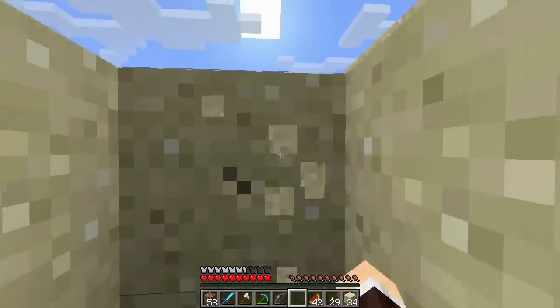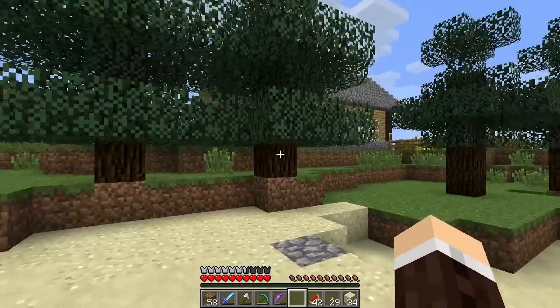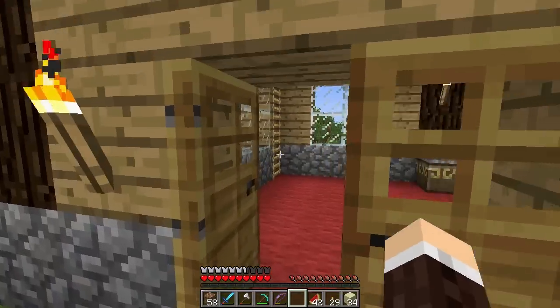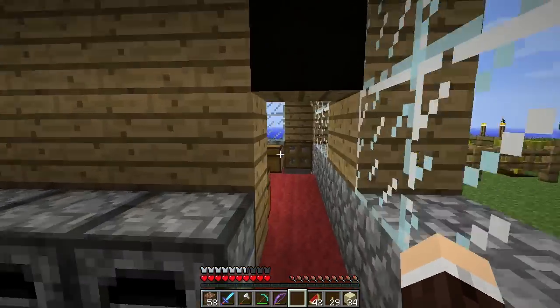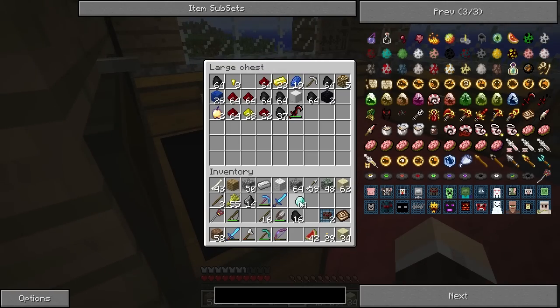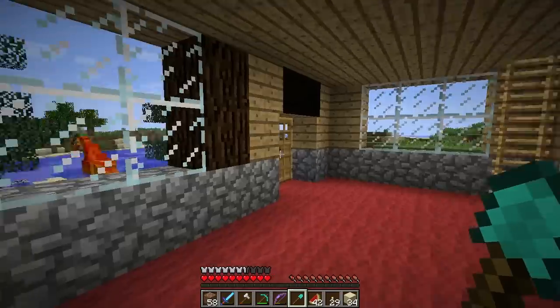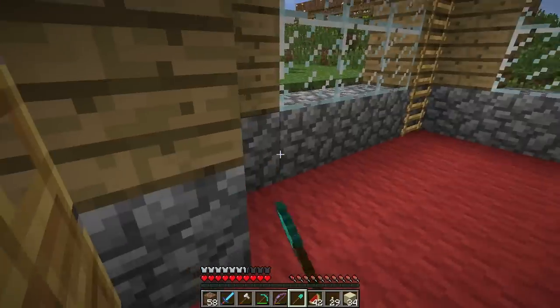I'm gonna go craft myself a new pickaxe - probably diamond - or a new shovel. And I'm getting Steam messages. Wonderful. Let's see, we have some diamonds - so why not just craft a diamond shovel? Alright. Wow, we really have no experience whatsoever. Wonderful. Here we go - we got this diamond shovel.